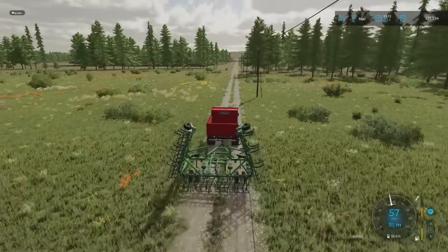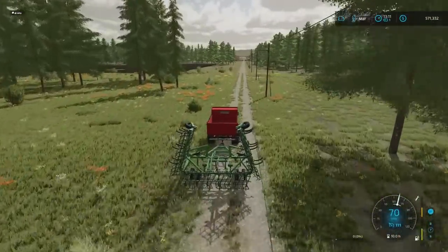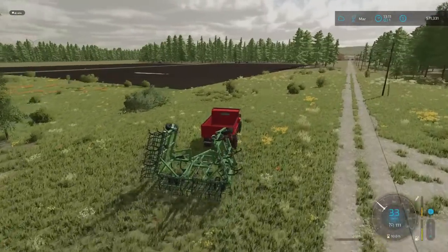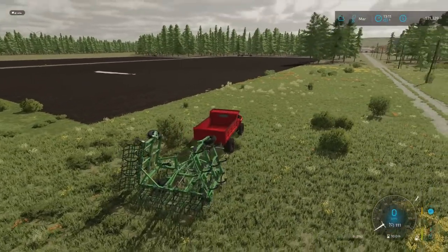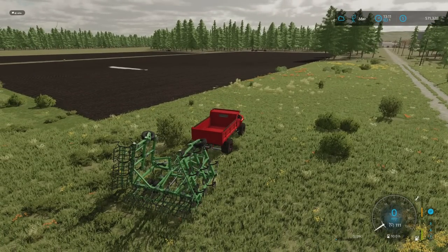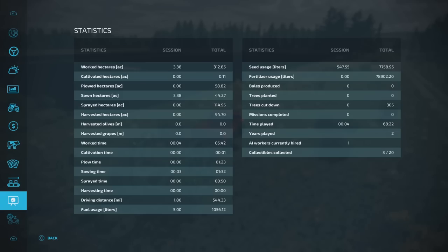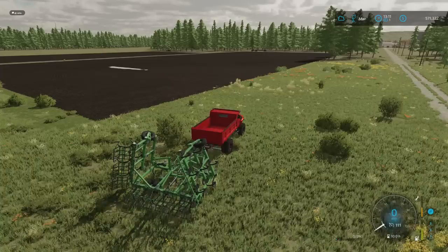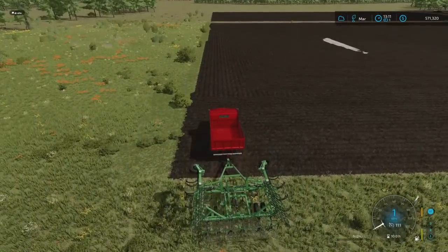I want to try and make myself as self-sufficient as I can be. You can see the fields behind that I've cleared out — I've done a lot more forestry than I thought. When I bought this plot the trees were up this end; I've done a fair bit and I'm very pleased with myself. Trees cut down — we're up to 305; it was 200 and something last time. So this plot here, I want for my vines.